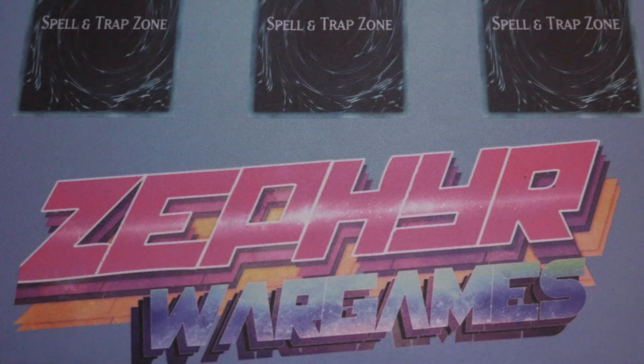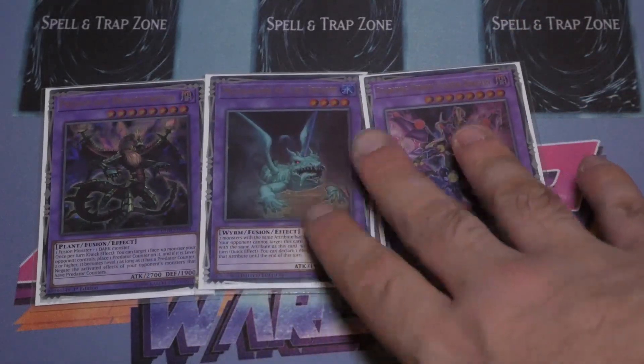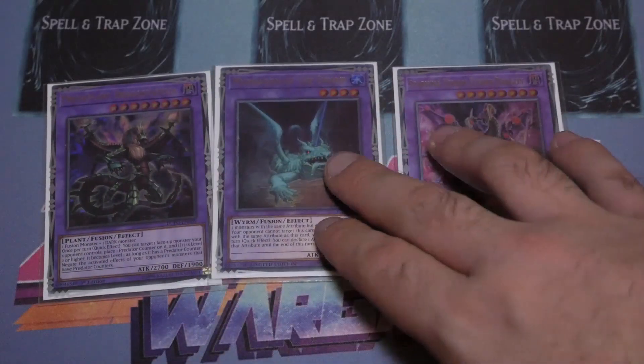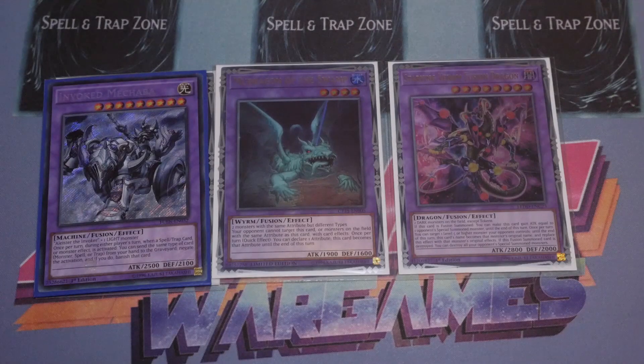Moving on to the extra deck — we'll go through the fusions first. Of course you've got your Super Poly targets: Draco Paleo, Swamp, and Venom. I used Swamp and Venom this weekend — Draco Paleo was purely for Pendulums. The one Chimeratech Megafleet — if they get rid of your Nova, you bring out Mekba for an additional negate. Mekba is really good in the sense that if you get Nibiru'd on your Nova — your fifth summon is Nova, sixth would be Infinity — they have to Nibiru you. They pop Nova, Nova gets you Mekba, you get the token, and you use the token and Mekba to do the full Orcas combo.